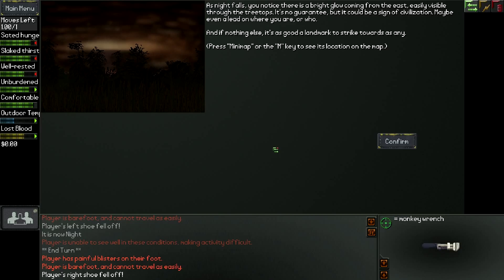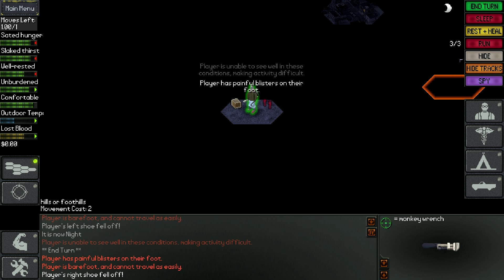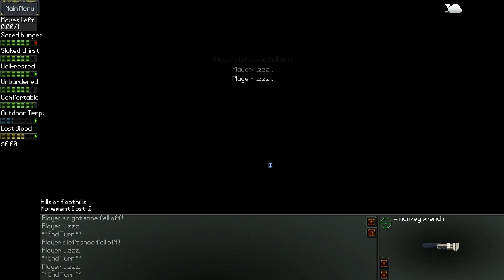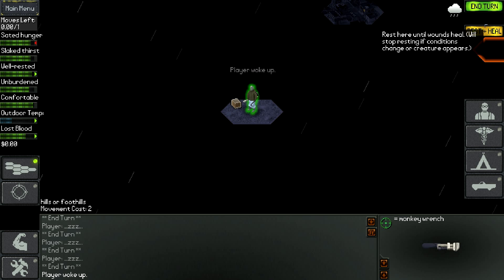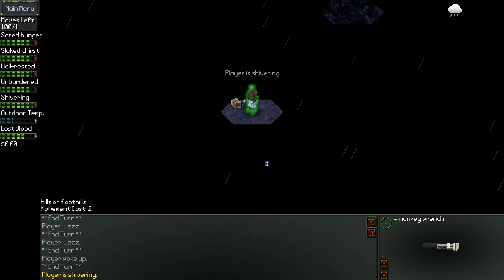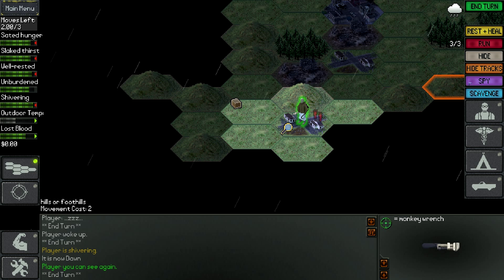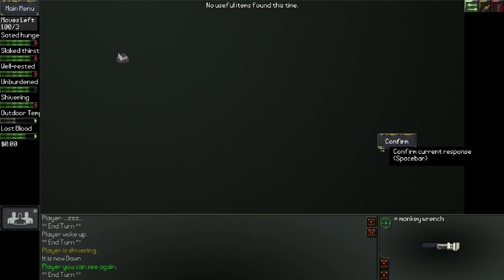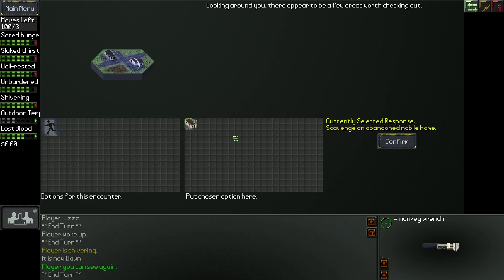As night falls you notice there is a bright glow coming from the east, easily visible through the treetops. It's no guarantee, but it could easily be a sign of civilization - maybe even a lead on where you are or who you are. If nothing else, it's as good a landmark to strike towards as any. Press M or the minimap key to see its location on the map. We'll sleep for a bit - both our shoes came off, whatever, we'll just leave them. I think we'll finish the video here, and you guys let me know if you want to see more, because I think this game is cool and really interesting and I always have a different experience when I play it.